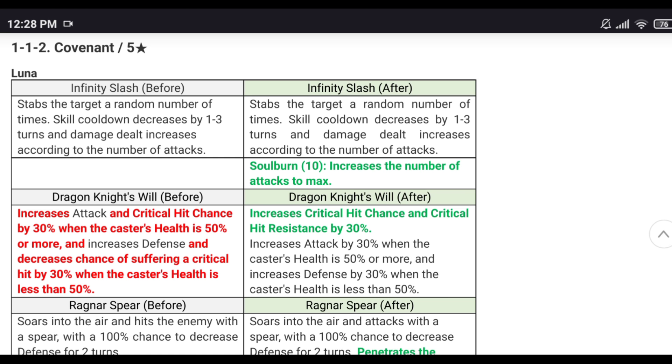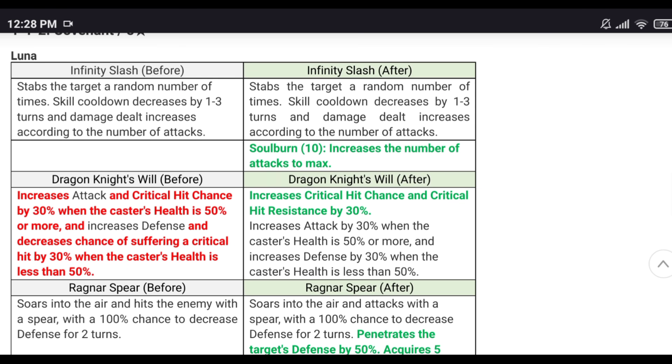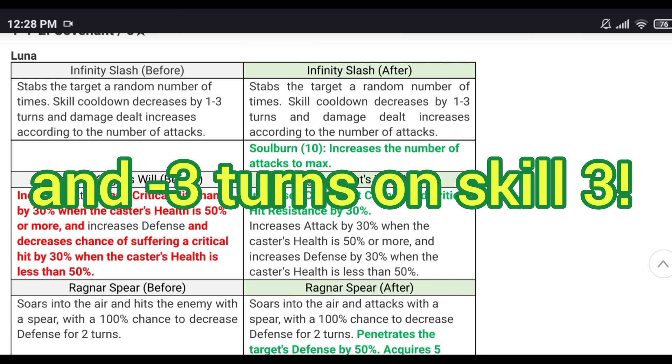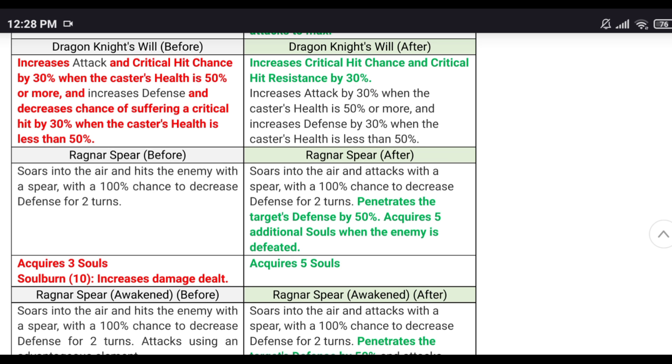Luna skill one can attack multiple times. The soul burn makes it so you hit the maximum number of attacks for only 10 souls — the difference between minimum and maximum attacks is huge. Skill cooldowns decrease by one to three turns on skill three when you use skill one. That's guaranteed big burst damage from Luna. 10 souls is easy to obtain, and you can use her in single target cleave or stall comp on a counter set.